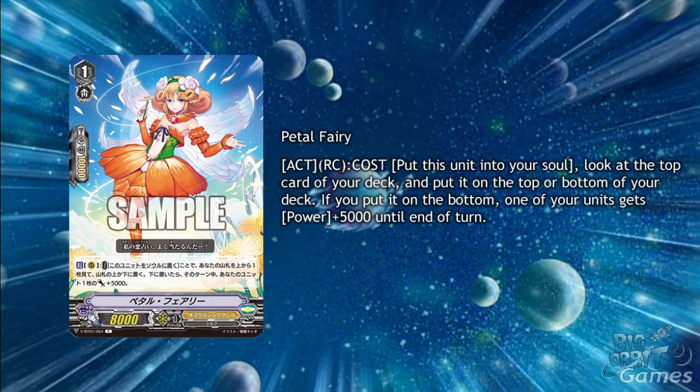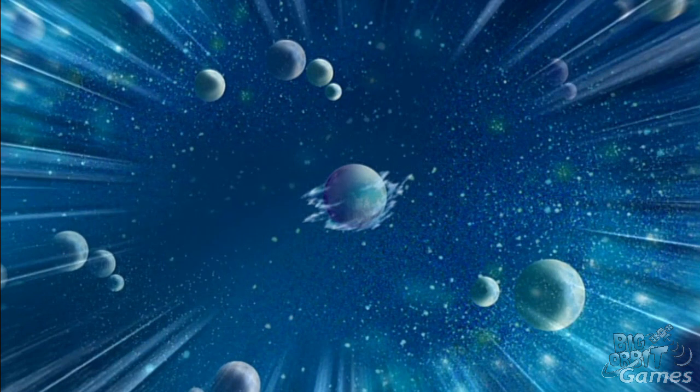Petal Fairy is a Grade 1 with Act, Rear Guard Circle, cost put this into your soul, look at the top card of your deck and put it to the top or bottom of your deck. If you put a card to the bottom, one of your units gets power plus 5000 until the end of the turn. Losing a Rear Guard isn't too bad, as you should be able to recover it through a draw, and you're gaining soul to fuel your abilities such as Luck Bird and Victorious Gear.